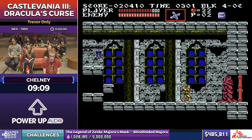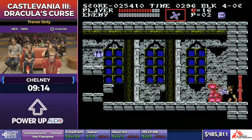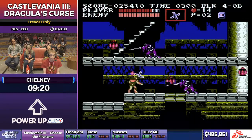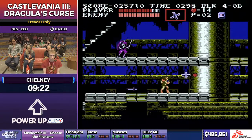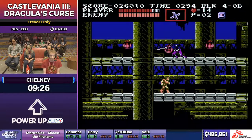Say hi to Medusa. And say bye to Medusa. Cross is really good at stunning her because you can utilize it in the corner — she spawns on the right side of the screen and the cross just comes back when it hits the edge, so you're getting a lot of hits really fast.